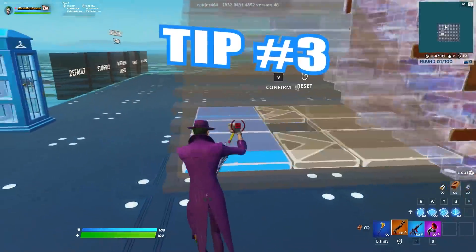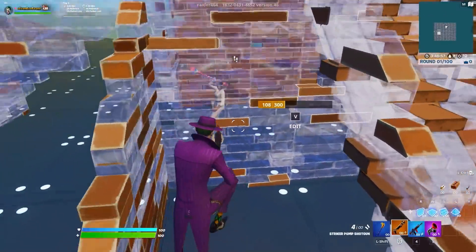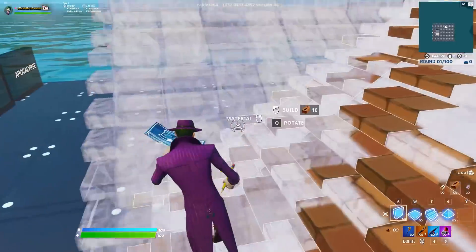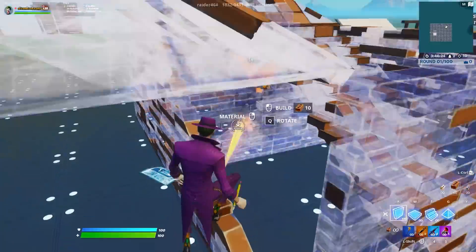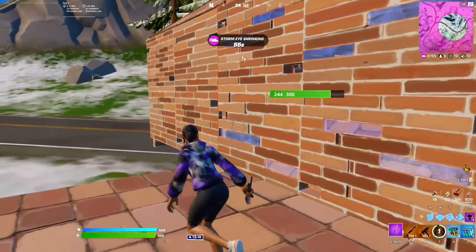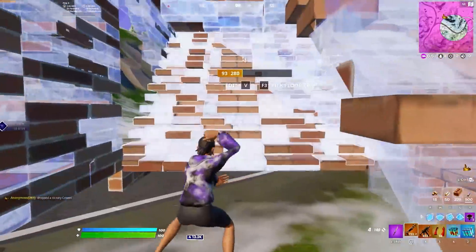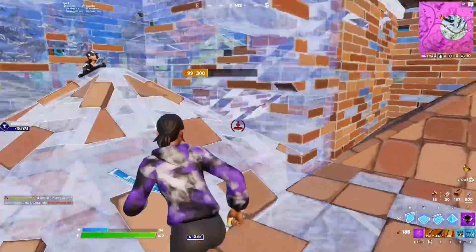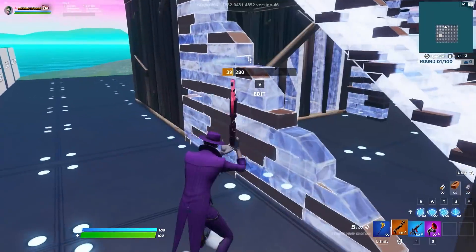Tip number three is very similar to number two, so if you didn't fully understand that, listen up. You can do the same exact thing with a ramp. And let me tell you — anytime you put a ramp up against somebody's box, they try to box you like a fish. So if you claim that left wall like I'm showing here, they'll be left clueless, forced to back up into their box, and you can take their wall with one shotgun shot. Or you can take a peek shot on them before they reset their wall.